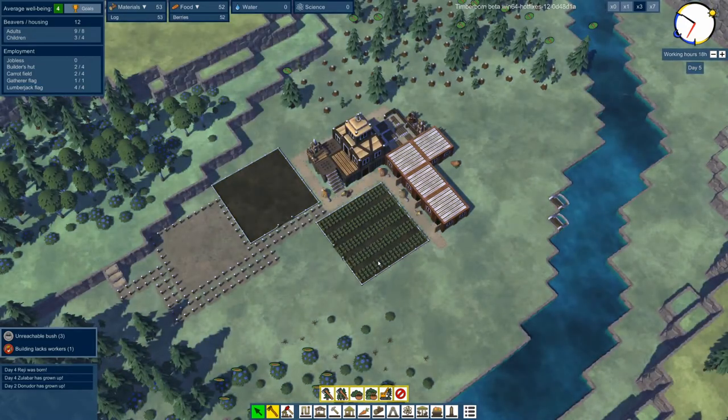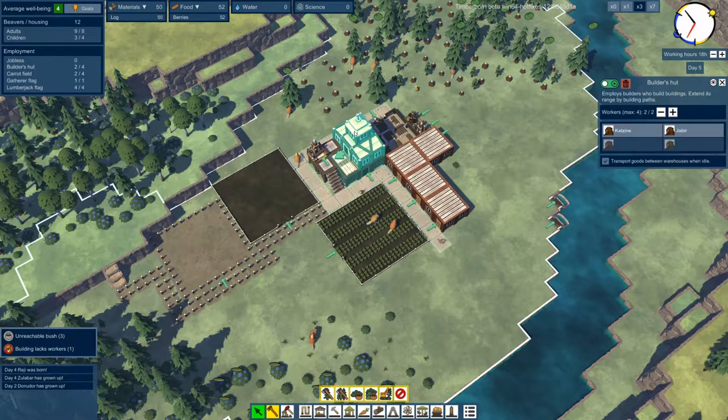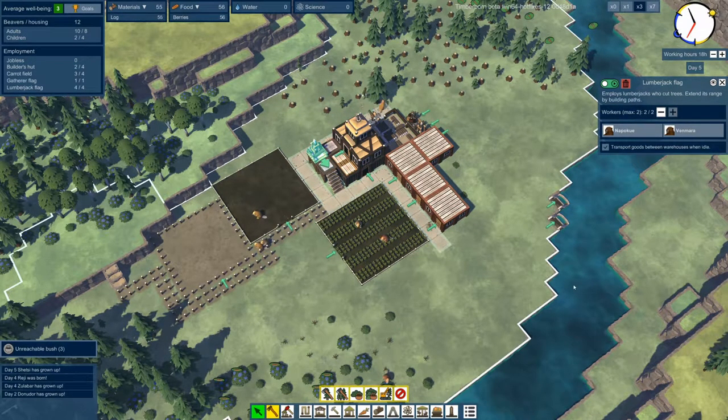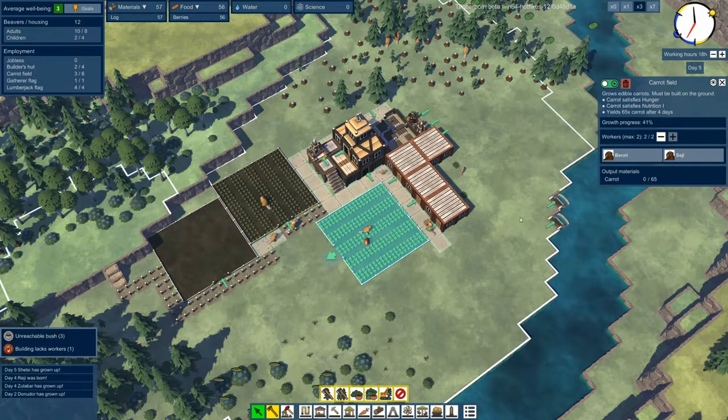It's a little rough in the beginning trying to learn exactly how you allocate your beavers into the various labor groups. It really needs a bit more of a tutorial because this is not straightforward - this is not like any other game I've played, and having nothing that tells you what this does, at least not directly, is pretty rough.